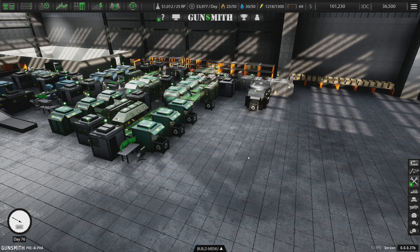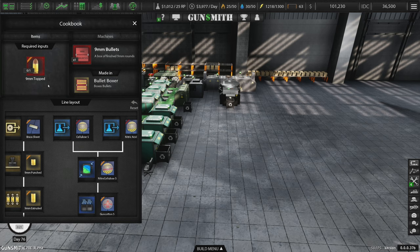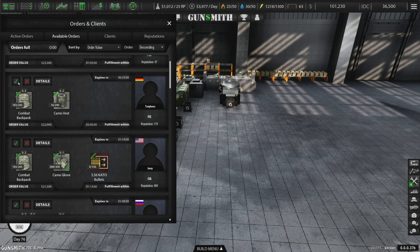The orders we do have for gloves are actually quite a few — every order is like 500, 440. So we could think about just fulfilling orders that are straight gloves. Having a lot of gloves — when they do order them, they order a lot. We have 101 grand. Let's take a look at the cookbook.